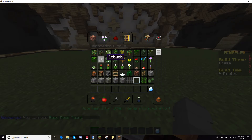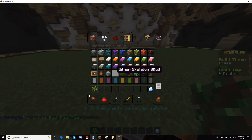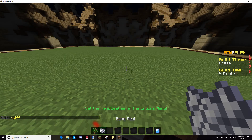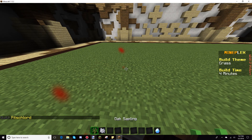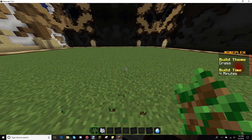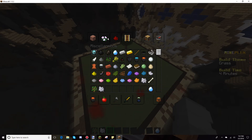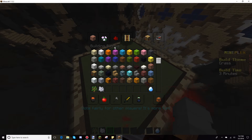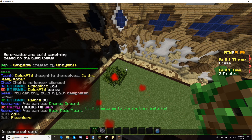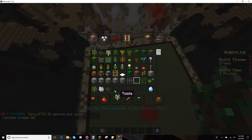I guess what we can do is... maybe we can put some trees. There's bone meal. Wait a minute. I'm in 1.12 - don't ask why I play 1.12. Oh no no no no, we don't wanna do that. So grass is like so easy. What else can I do? I guess we'll just put some random trees. I'm just gonna do it. Let's get some different tree types.